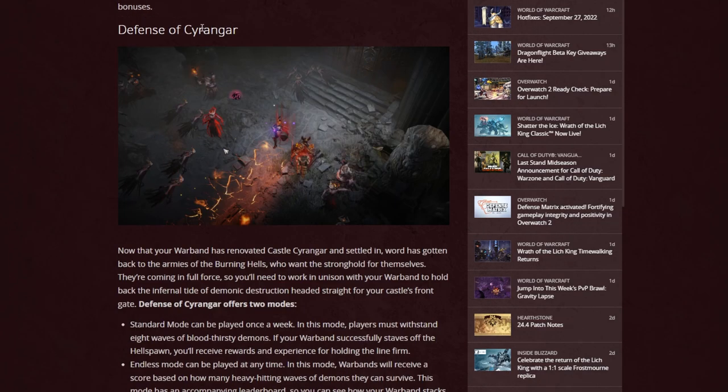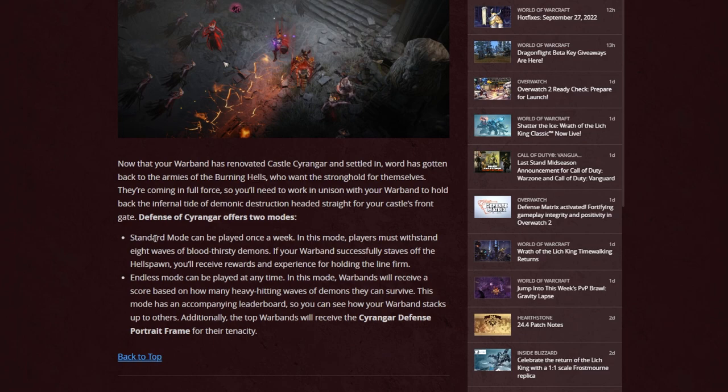The next feature is the Defense of Syringar, which has two defense modes. In the standard mode, done once a week, you must withstand eight waves of bloodthirsty demons, gaining experience and rewards for holding and defending. After the first time, you can technically do this an endless amount of times. You're scored, and the higher up the leaderboards you go, you'll get additional rewards and unlock things like the Syringar defense portrait frame. This optional feature is obviously going to favor players with high-power characters — it's much more for the pay-to-win crowd.